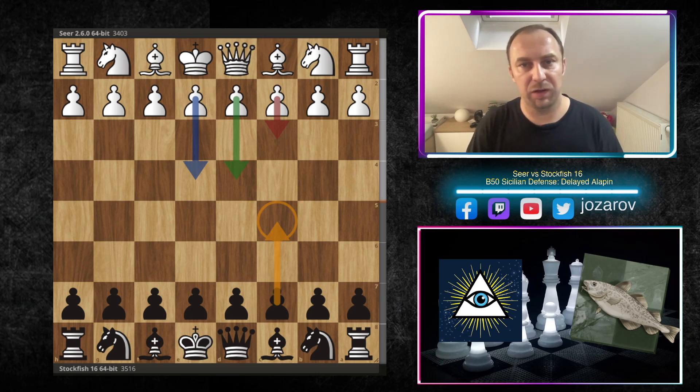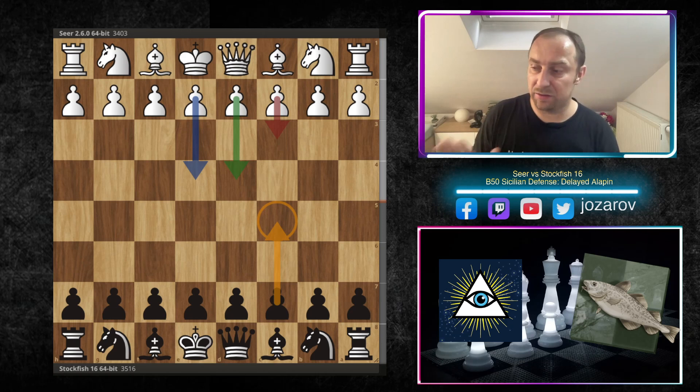I tried this early d5 breakthrough ideas, delayed the situation in the center with the move d6, fianchetto ideas with the move g6, French Sicilian ideas e6, and also Najdorf structures a6 d6.